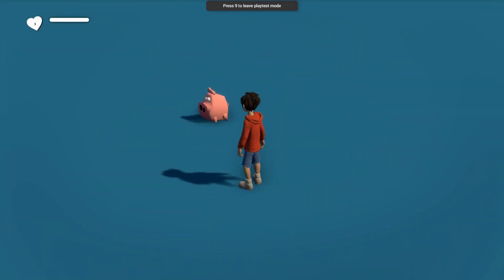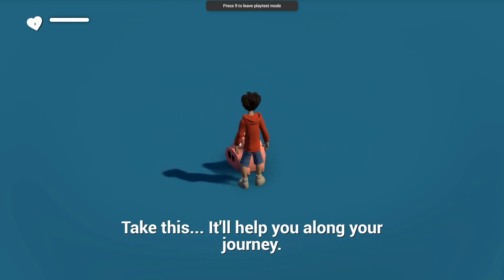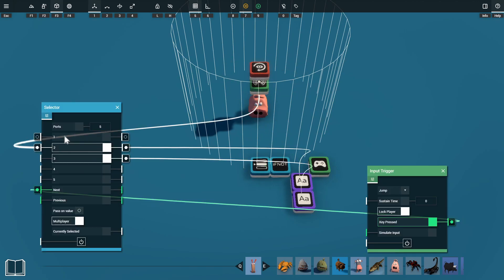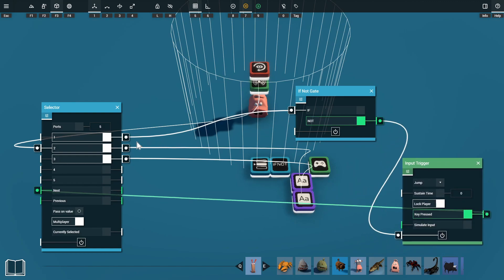We can test this in playtest mode. If we walk up to the pig it says 'you've done well to make it this far', then we press space and it says 'take this, it will help you along your journey'. At the moment our input trigger is always on, which means the player could cycle through the selector when they're not in front of the NPC. We want it powered only when the NPC interaction is active. We'll grab a not gate, plug port 1 into the if input, and plug the not gate output into the input trigger's power — so when the selector isn't on port 1 it activates the input trigger.